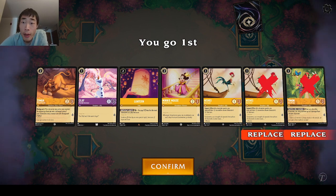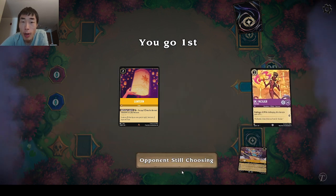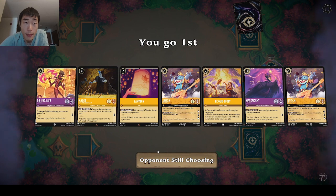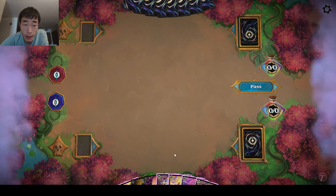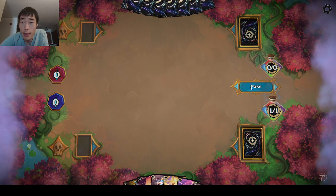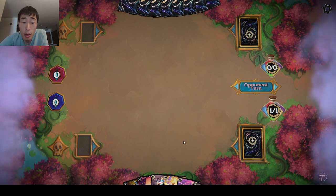Quick game two. We don't have any of our combo pieces — we do have the Lantern, so we will keep that and mulligan the rest. We got two Rockstars, which is good, and Hades for recursion, but we kind of wanted a normal Stitch. So without that, I guess we ink Facilier. Early on, two drops really don't do anything for us, so we pass the turn. Next turn we're probably going to sing.